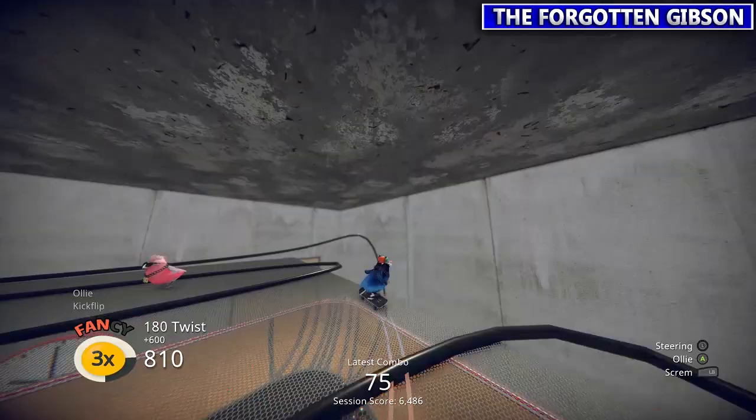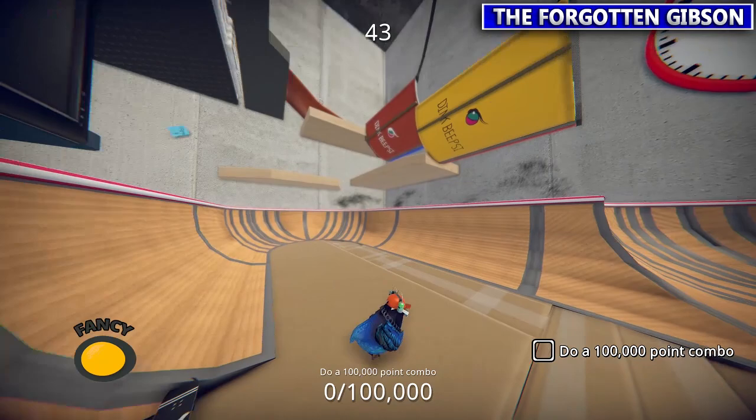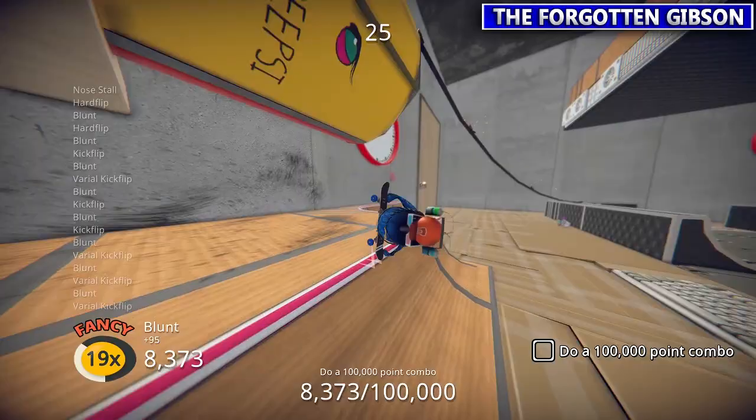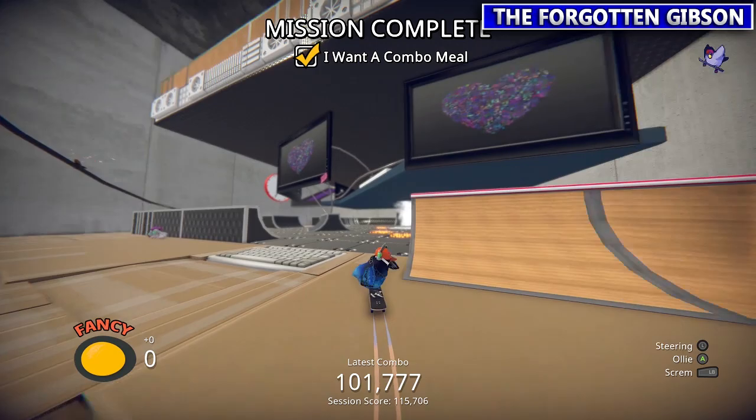Next is another bird on top of the cage, and he wants a 100,000 point combo. You could try to be unique and get skills all over the place, or like I said in the settings, turn off balancing and just do all your tricks on here. We're going to super speed through this because that's a lot of points. Pretty easy, obviously with the cheats on.